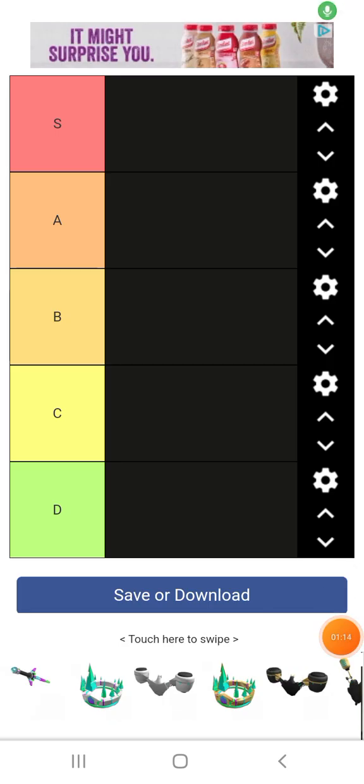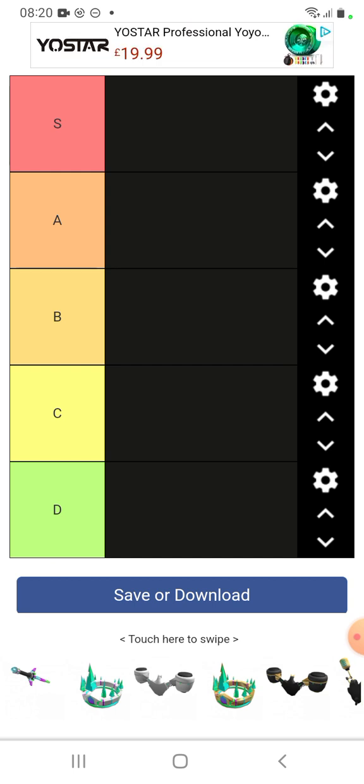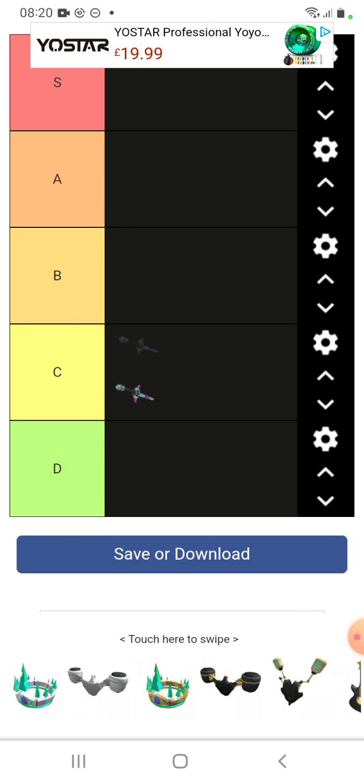So where am I putting the Battle Beam? S is basically amazing, A is pretty good, B is good, C is average — not the best but not the worst — and D is just not a good item. The Battle Beam is going into C.